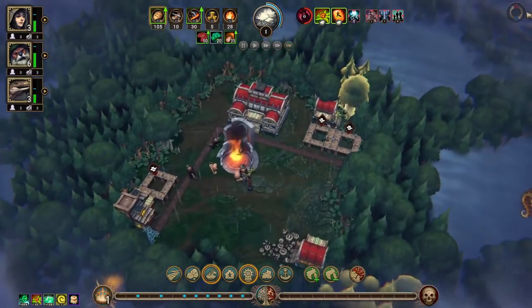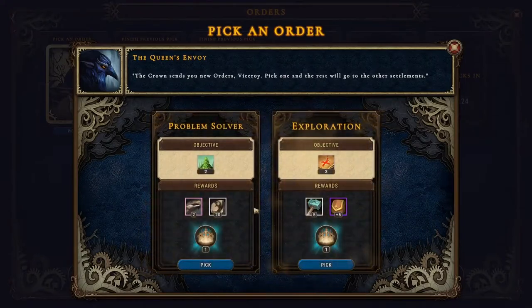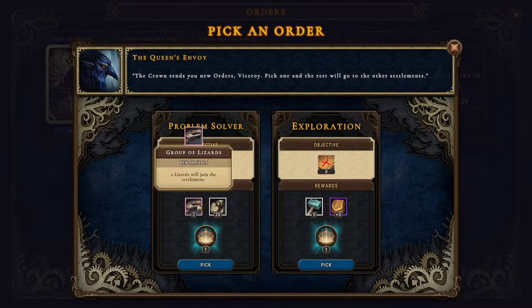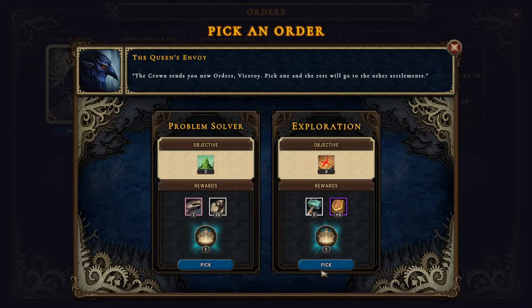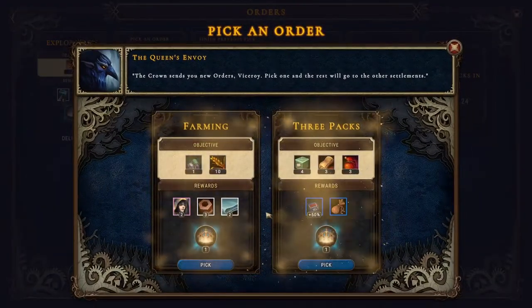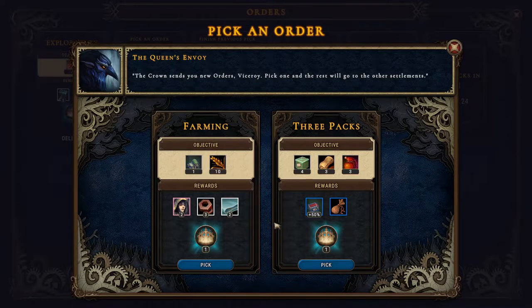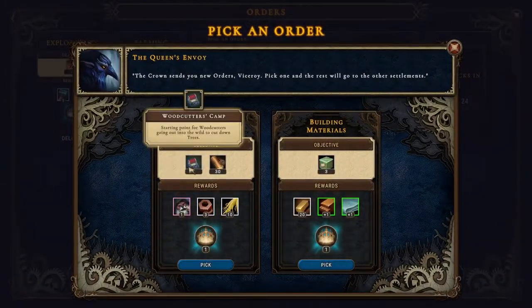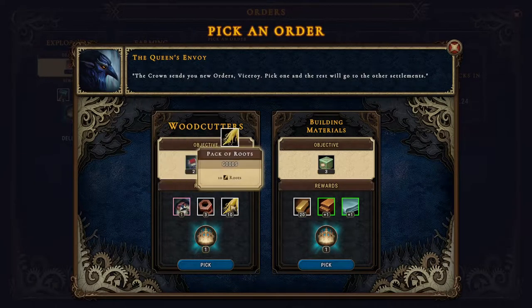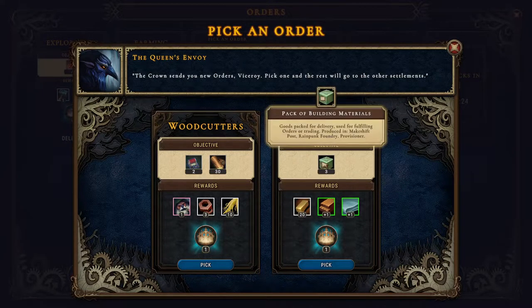The lumber mill would be nice, the weaver — I think the workshop is our go-to right here, and then probably the small farm. Our first orders are here: solve any two glade events for 2 and 20. Explore three glades — we'll get five and five. Let's choose that. Small farm with 10 grain gives us two humans, three parts, and two fabric.